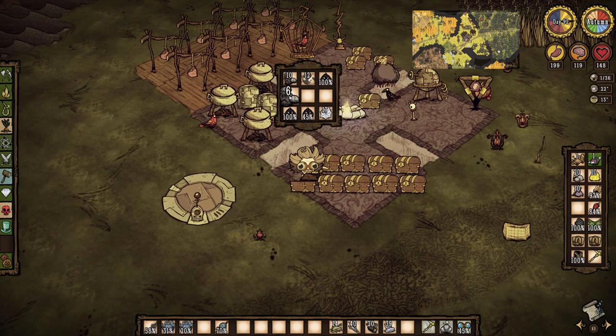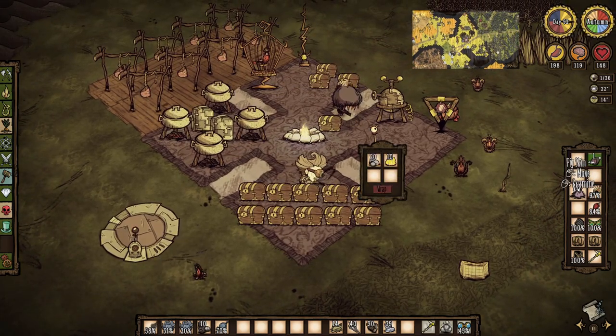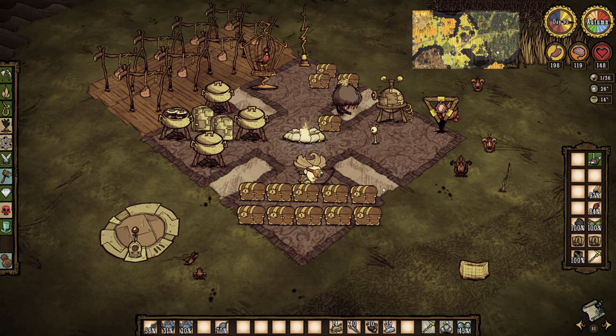I then start gathering materials for my goggle pack, deciding to go with a stack of stone, 10 gold, and 10 pigskin, as well as 10 living logs for additional dark swords. This pack will allow me to make spectaggles, visors, and enfroggles as needed for a good long while.